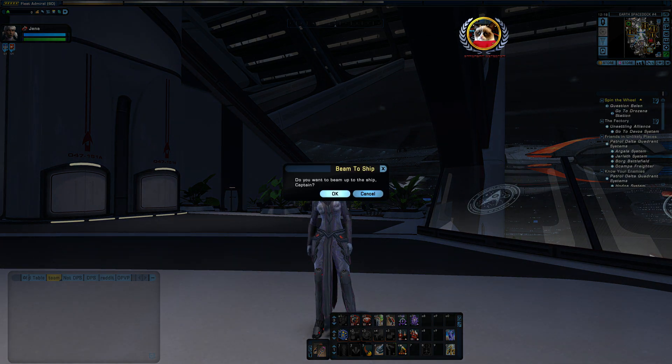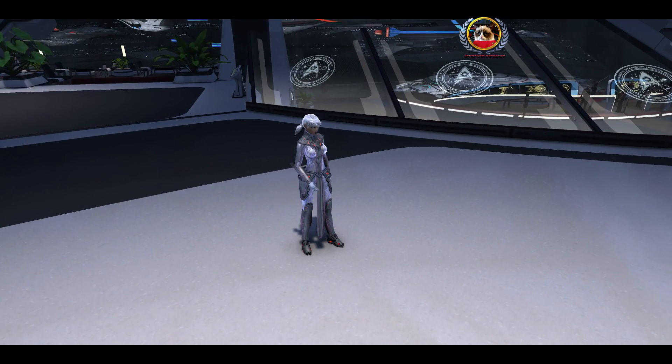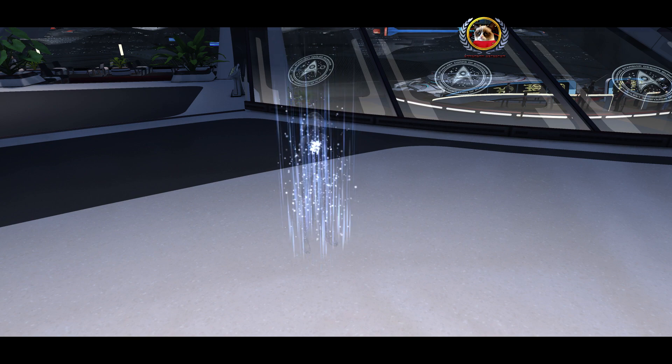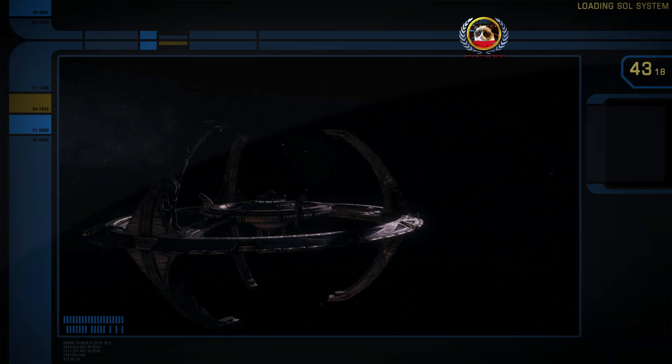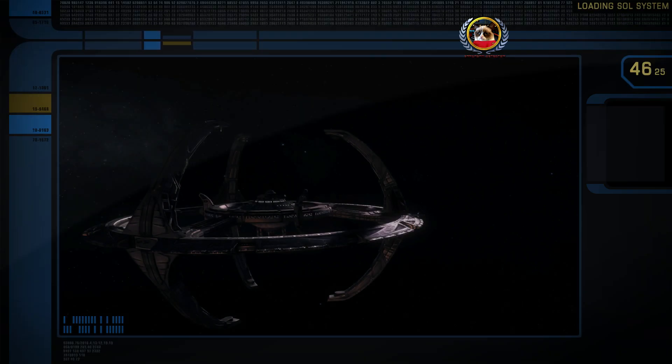So how do we get to the Nakul Red Alert? Fairly simple — we're going to head to Sector Space. It's a two-step process if you're on ESD: you have to head out into Sol, and then head out into Sector Space.